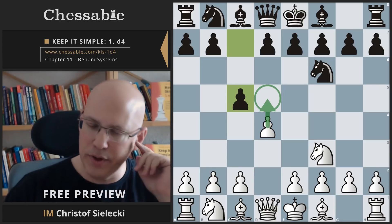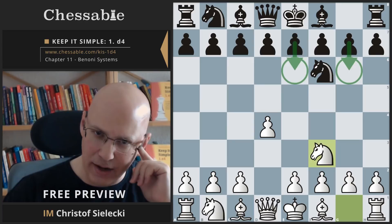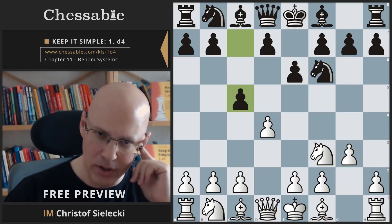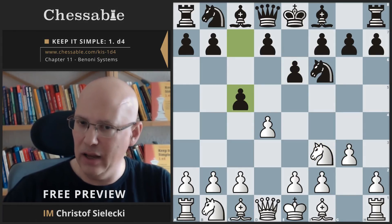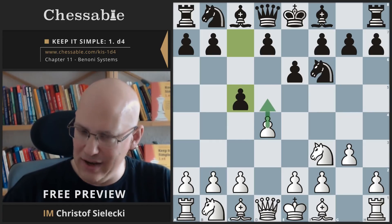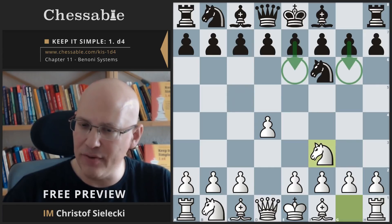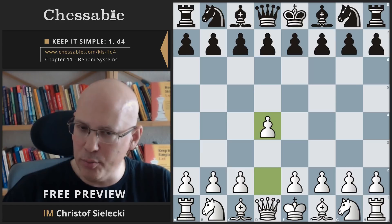If we get to situations with the pawn push being delayed, this is a separate chapter — we cannot even play d5 because it would blunder a pawn. These types of Benoni attempts later are really just attempts by black and don't lead to Benoni in our repertoire. We only have d5 structures where we push the pawn forward if the pawn push comes early on, on move one or move two.